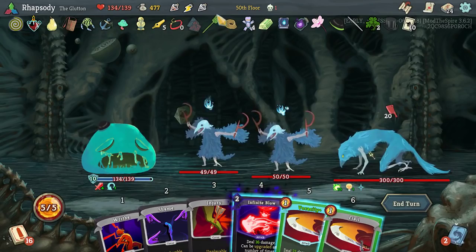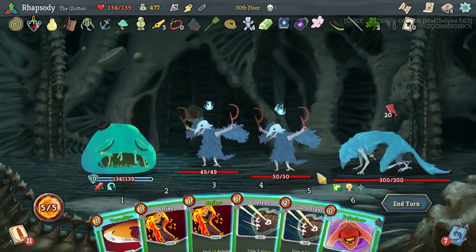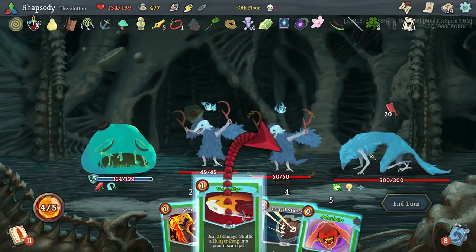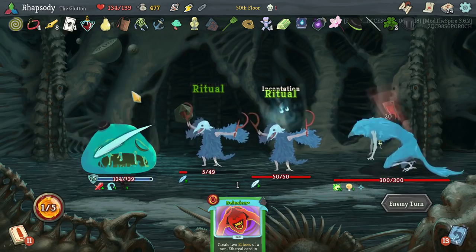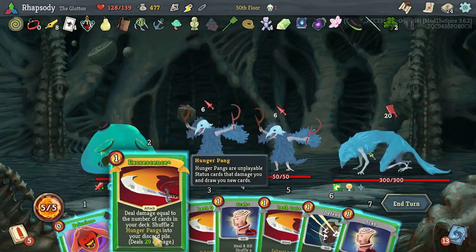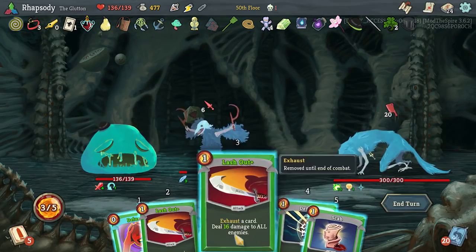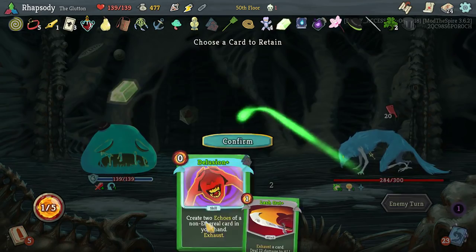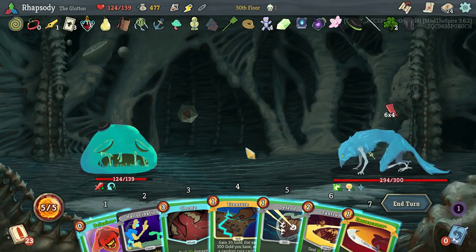I'm going to use the gambler's potion to throw everything except for that Veracity here. I think I do keep the Delusion until the right time. Okay, so the next card I play is played twice — that's a bunch of Hunger Pangs for my deck. Thank you very much. We're in the new draw pile now — most of my deck is Hunger Pangs. This is going to be very good.